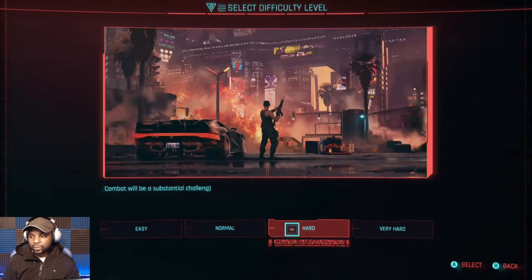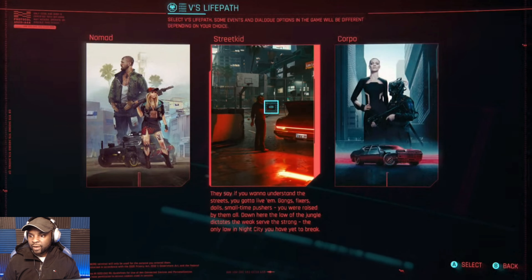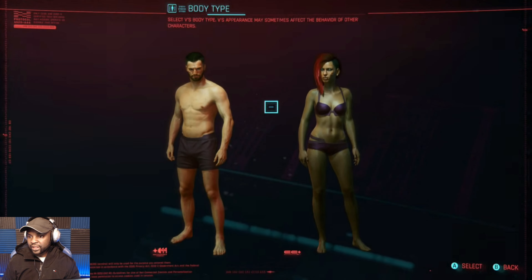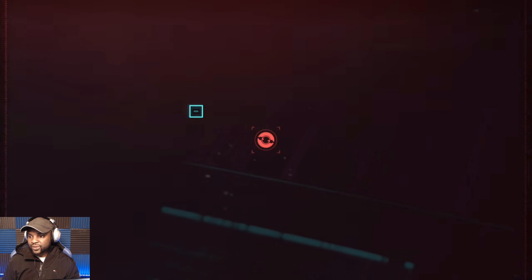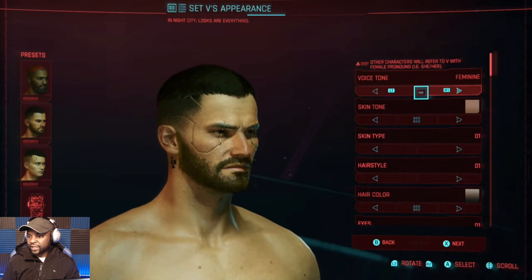Let's get right into this — we're going to choose new game and we're going to choose normal. This is pretty cool. Again, this game has been really requested, very anticipated. So we're going to go with Street Kid. Let me pick this character and see what it's all about. The customization is crazy here.